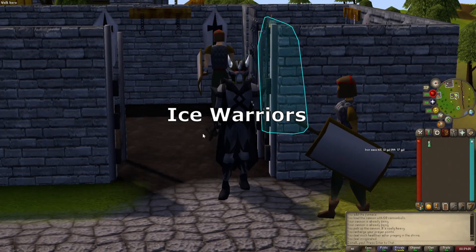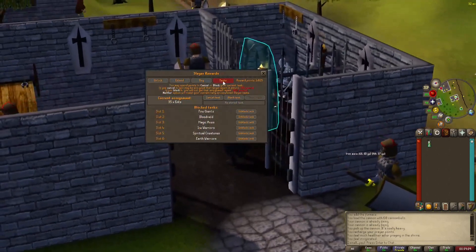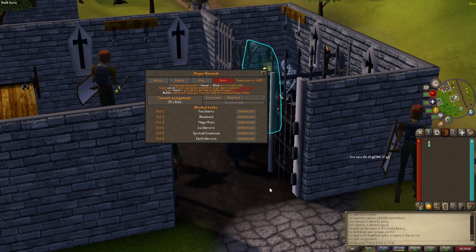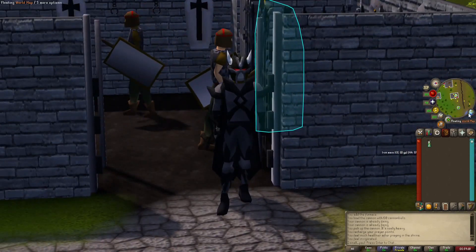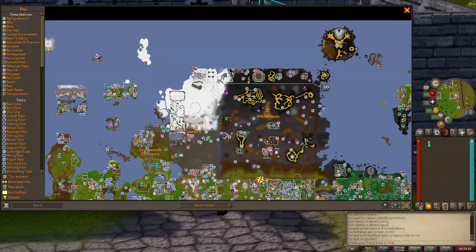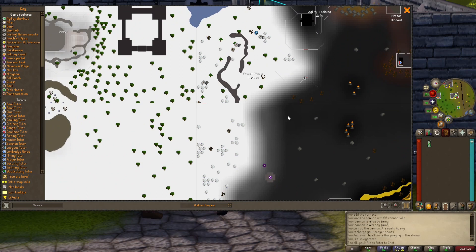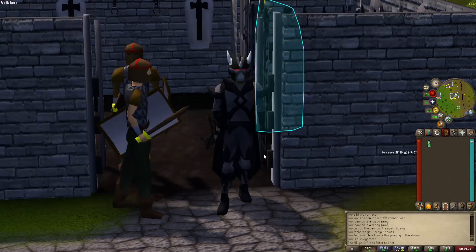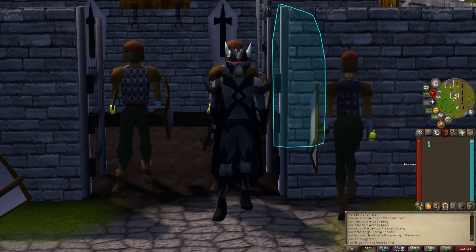Ice Warriors — we do not do Ice Warriors. Ice Warriors are auto-blocked. They're like 300 gold a kill and they're all the way up here, super deep in the wilderness. All risk, no reward — which completely defeats the purpose of doing anything in the wilderness. Just block it.